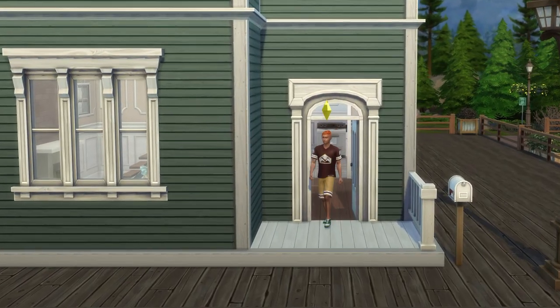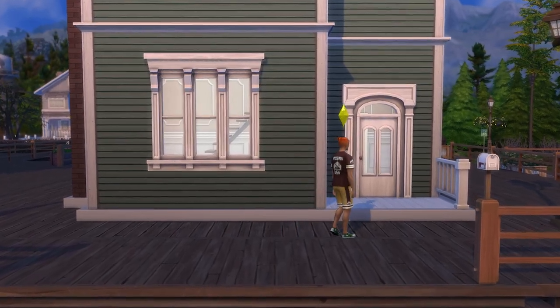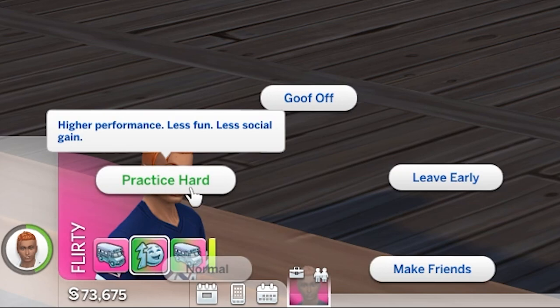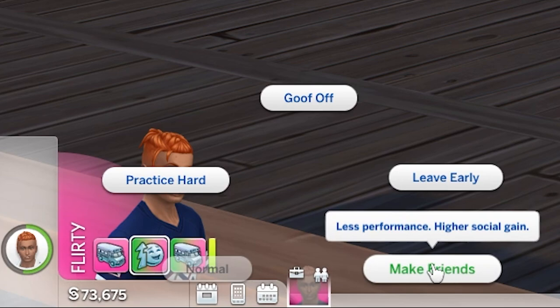When your sim heads off to football practice, you can change the way that they train. On Monday and Wednesday, you can practice hard, which increases performance but provides less of a fun and social boost. You can goof off, which gives less performance but more fun. Or you can make friends, giving less performance but boosting your sim's social need.